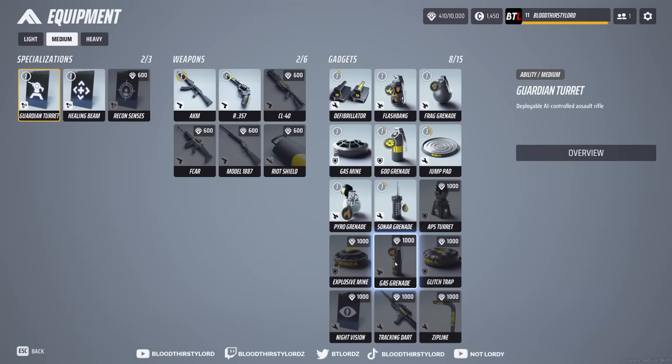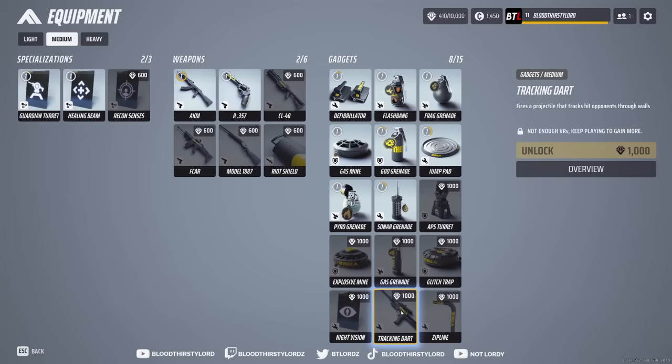The gas grenade I would not use — no point, you can find gas canisters anywhere. Night vision is alright. Tracking dart could be fun but it's more of a niche build since you have to hit the target first to get wall hacks. Not worth the points. A zipline is kind of decent but you get a jump pad for free, so why waste points there?